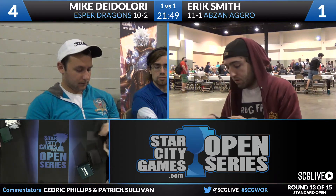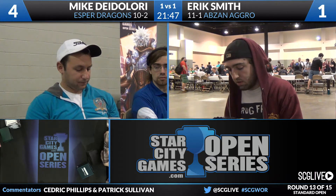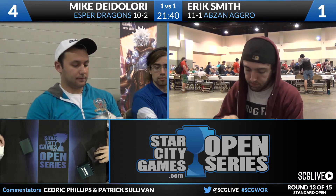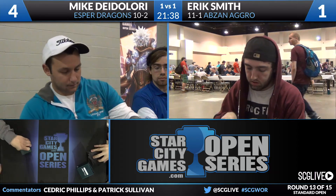That's what Abzan Aggro is all about. It can play against Hero's Downfalls and Dissolves for a while — it looks at a lot of cards. But cards like Dragonlord Silumgar are often worth several cards out of the aggro deck. They're very hard to answer, and those are the critical pieces of eventually winning the game. It's called Abzan Aggro, but it's a 26-land aggressive deck that can go really long with you. Hangarback Walker, Den Protector, Abzan Charm, and the Planeswalkers give you a lot of staying power.